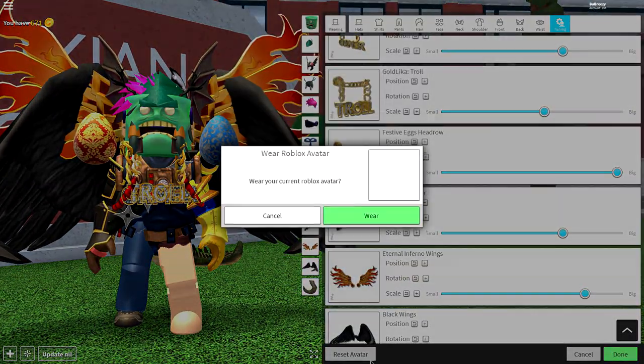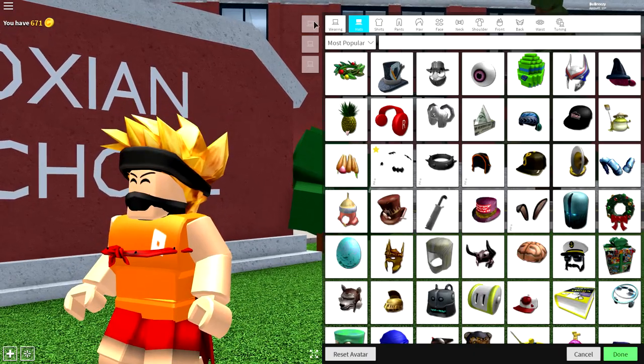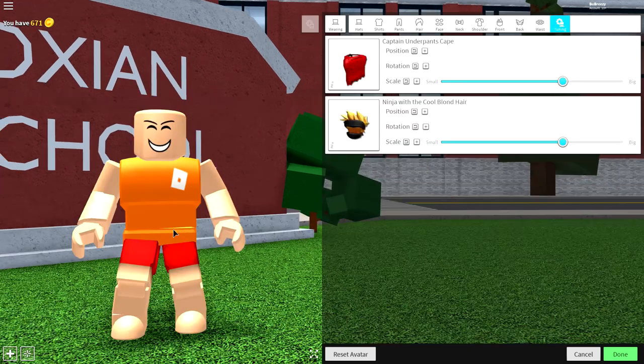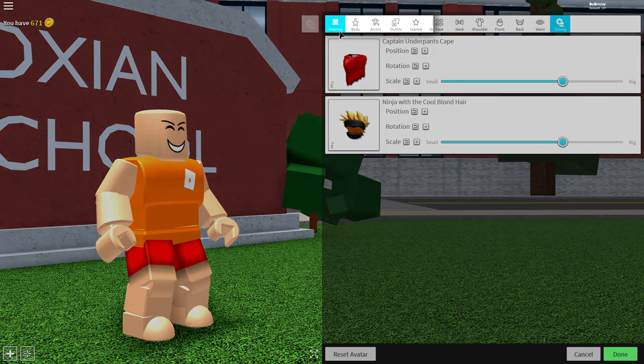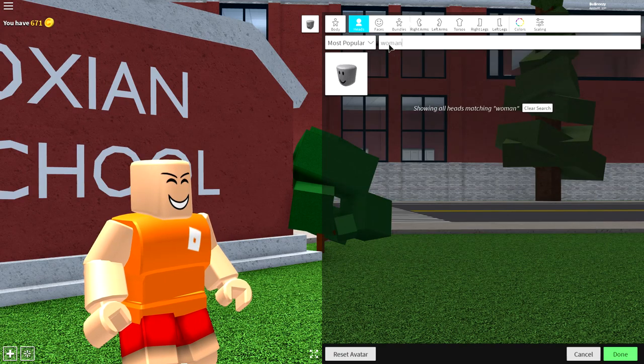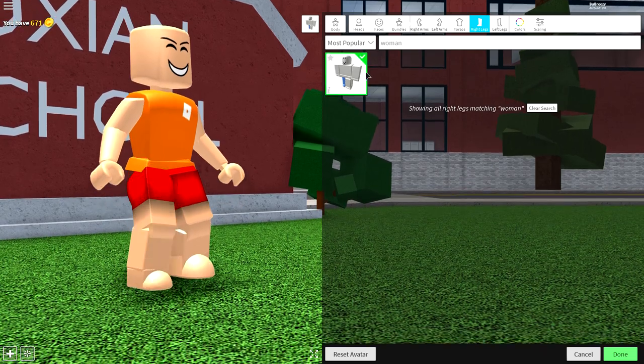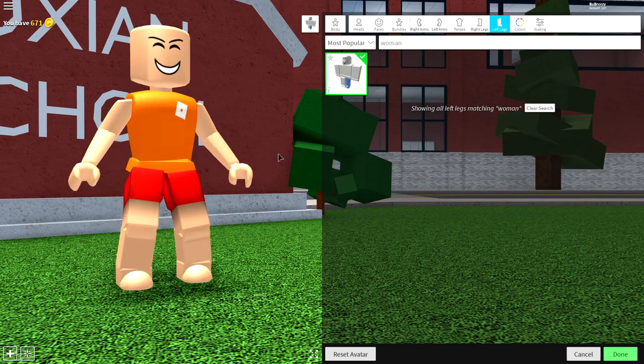What I recommend doing is clicking the reset avatar button at the bottom of the screen. And once you've reset, simply come to the wearing selection and click everything you are wearing. Now, as long as you are looking just like me, what we need to do is come to the body selection and search 'woman' at the top. And once you've done that, come to the right arm and equip the right arm, the left arm, the torso, the right leg, and also the left leg. Just like that.